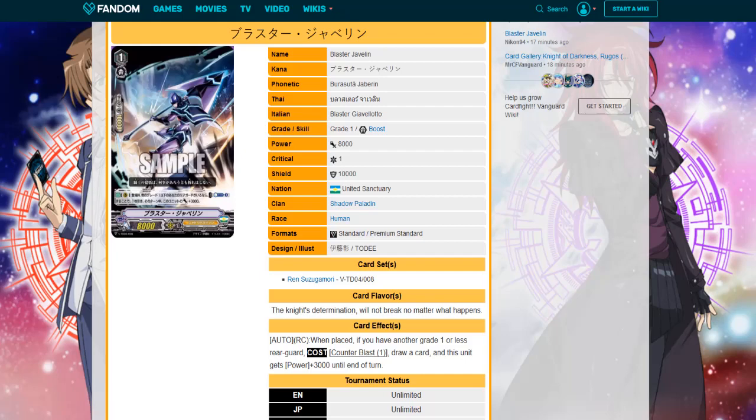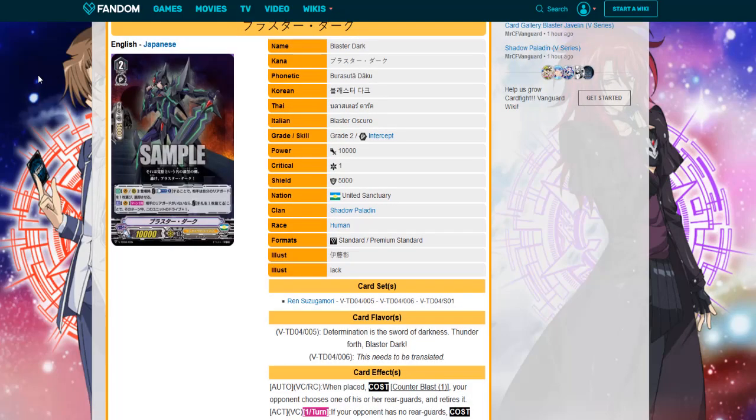Moving along to the final card of the video: it is Blaster Dark, the Edgelord himself. And honestly, he is so much better than Blaster Blade. Let's get into his skills. Starting with his first Vanguard and rear guard skill: when placed, cost counterblast one, choose one of your opponent's rear guards — or your opponent chooses one of their rear guards — and retire it. Now to some people that doesn't sound good, but it's not bad either, because in a competitive deck every card on the rear guard is key. If you snipe the Blaster Blades off the field against Royal decks, it's good. The second skill is where it's really going to shine, in my opinion.